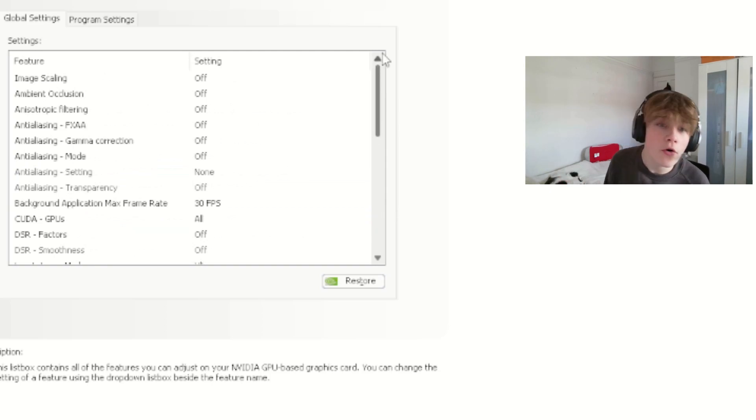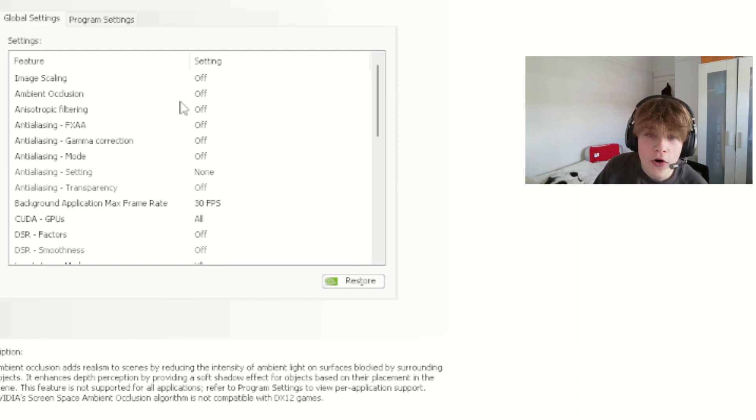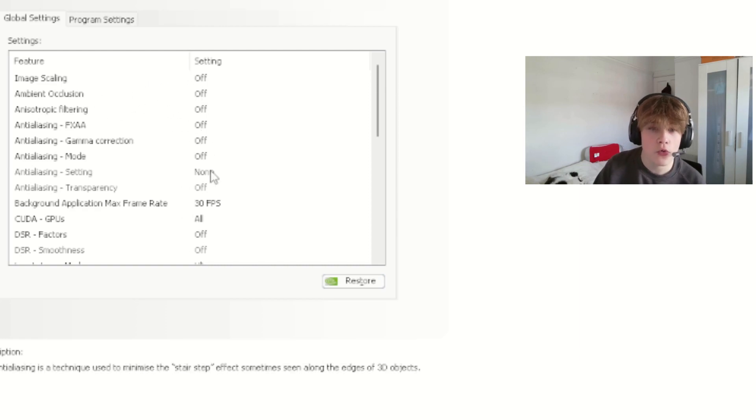In the NVIDIA Control Panel, copy everything I have. Image scaling — off. Ambient occlusion — off. Make sure all of these are off — this is really important. Background application max frame rate — set this to 30 so no background applications are taking FPS away from your game.